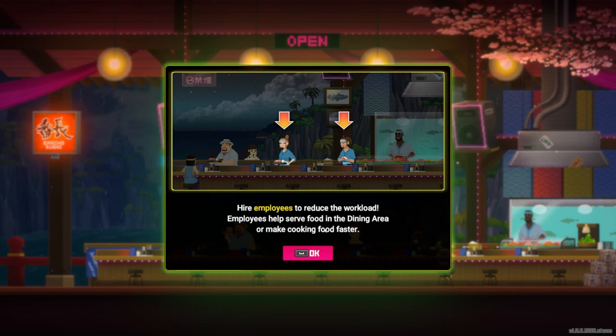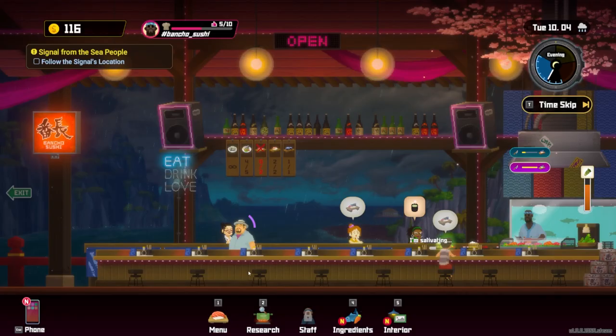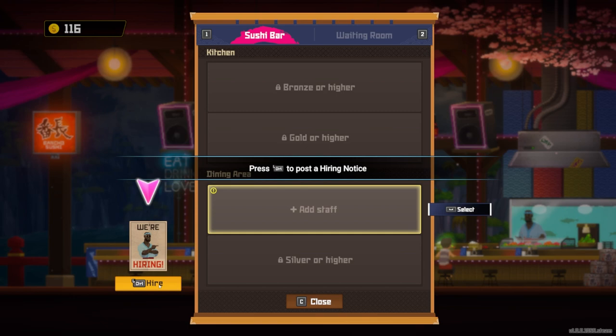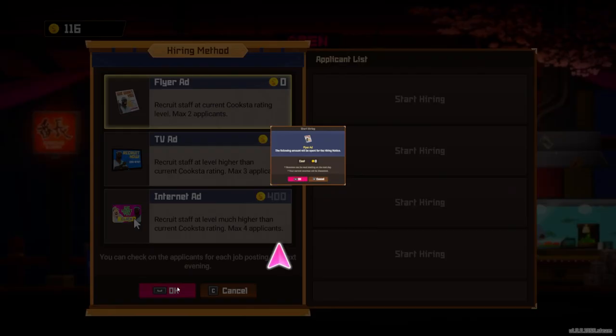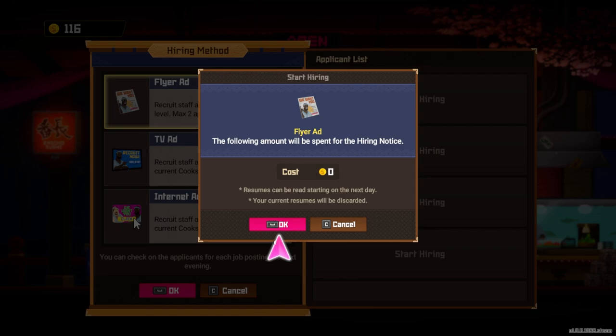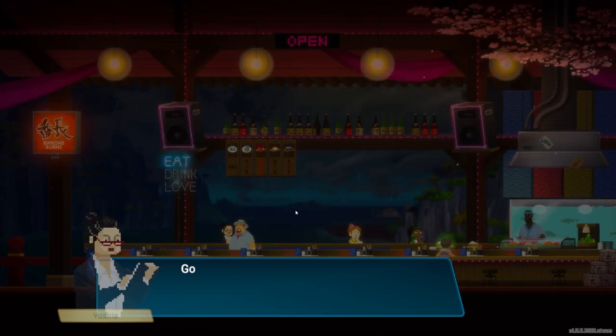A scolding from Yoshi complete — new content: employees! Hire employees to reduce workload. They help serve food in the dining area or make cooking faster. Open the staff menu, press the flyer to begin the hiring notice. You can check on applicants for each job posting the next evening. The flyer is free. Resumes can be read starting the next day. Hiring has begun!